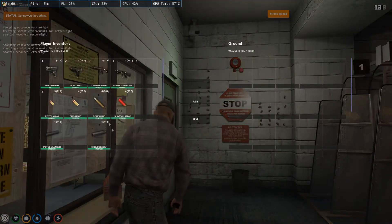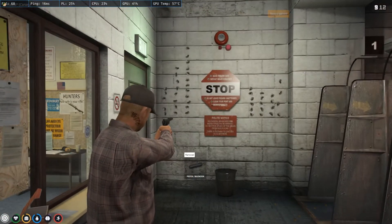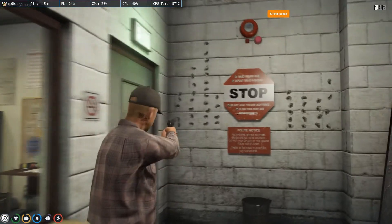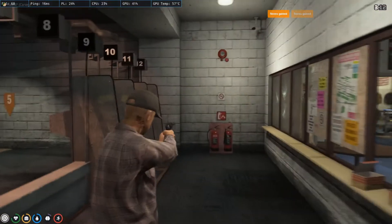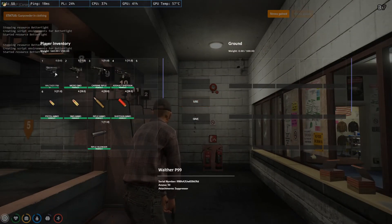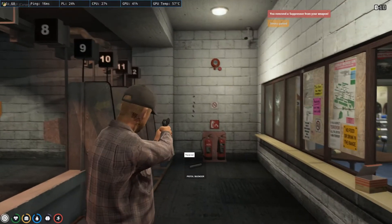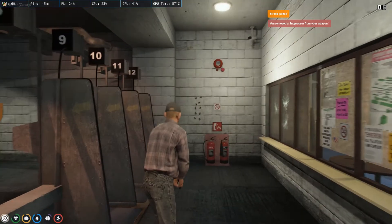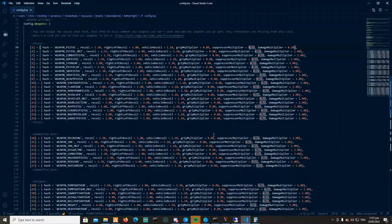This is without a suppressor, and this is with a suppressor — way less recoil, it's 0.72. Let's remove the attachment and compare. As you can see it's a little bit more without the suppressor. These multipliers can all be changed for every single gun in the config.